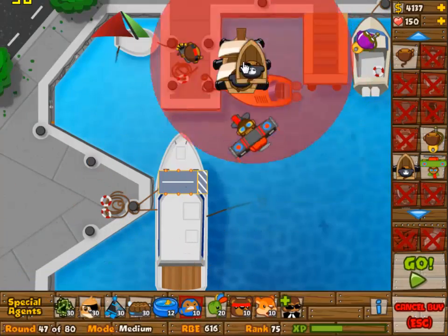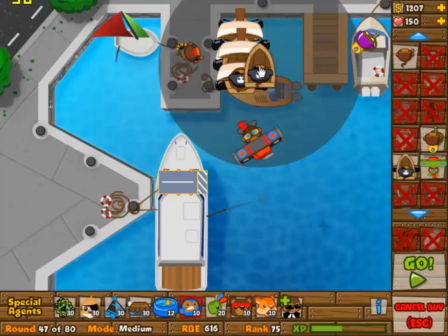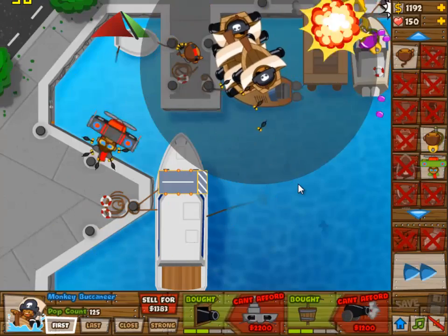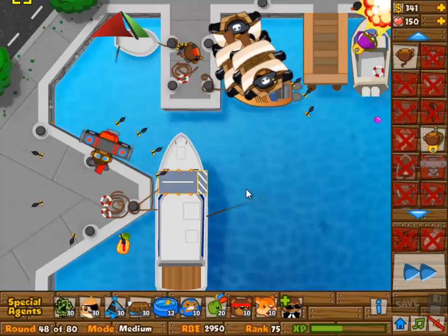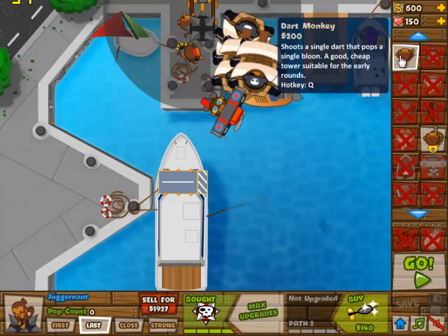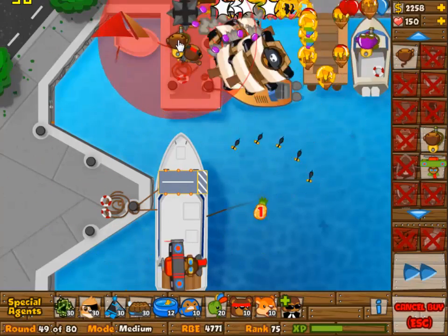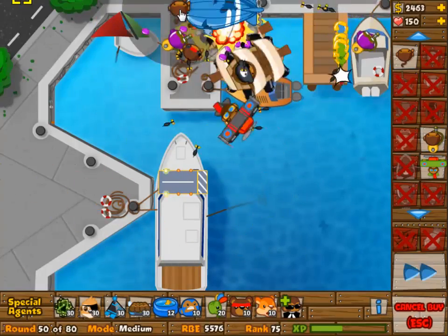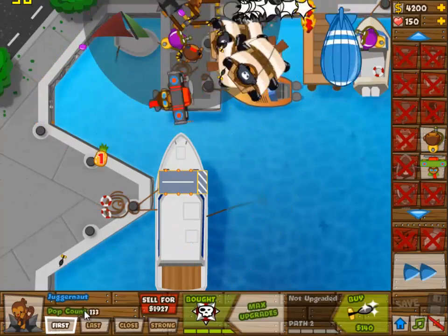I used a boat at 2 and 4 there to pick off the MOAB. And then selling the boat and obviously building 3 boats instead. That would be good because that's way more damage. And then we're going for a dart monkey at 4 and 0, set to last, lined up with the horizontal strip there.